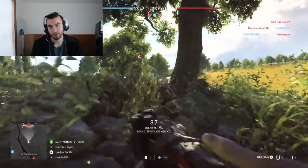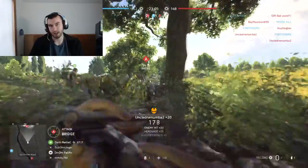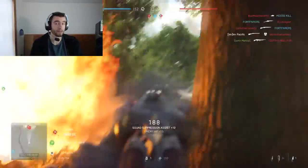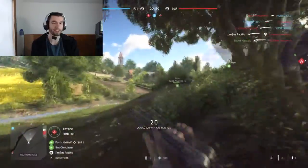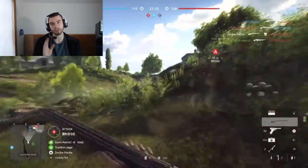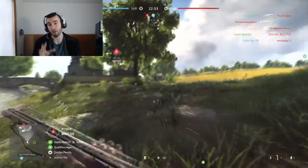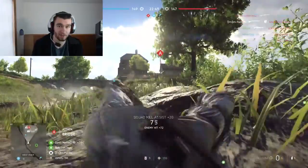The drilling shotgun was in Battlefield 1 as well — that one was the M1900. This one's the drilling, the M30, which means it also has an under-barreled rifle bullet. That rifle bullet is very important to the fun level of this gun — I can tell you right now that it makes this gun so much fun to use.